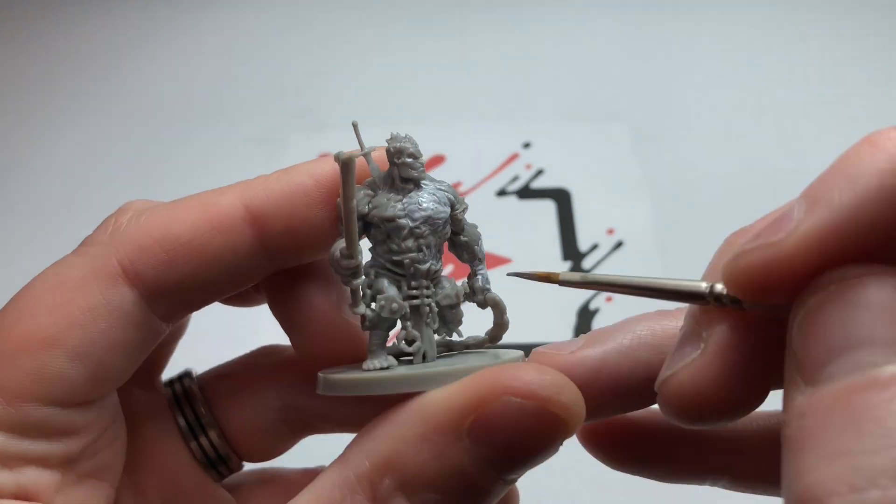I actually decided to use Vallejo's Tinny Tin anyway, so I didn't need to base coat the chain and blade separately. If you've got the Army Painter version, that's called Rough Iron and it's nearly exactly the same thing. I'm painting the chain in this color - he's got a few chains hanging off his person: one on his rear, two down his front next to his loincloth, and a sort of rib cage bone thing across protecting him.